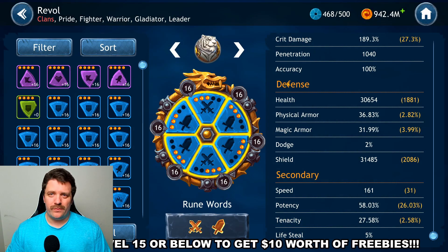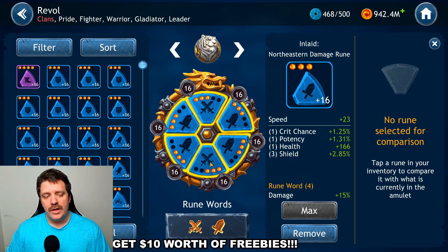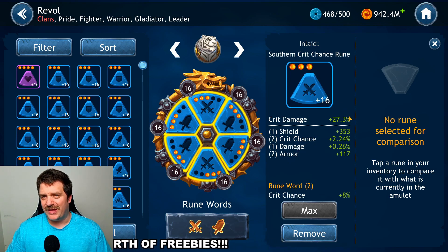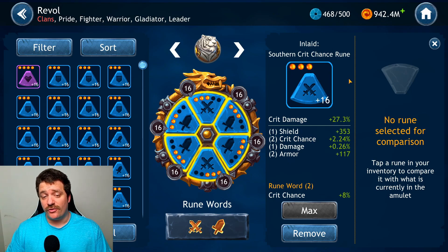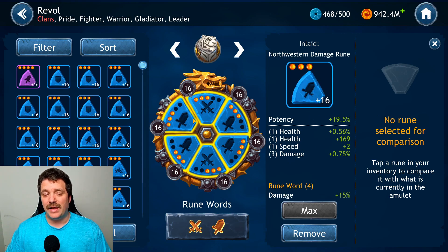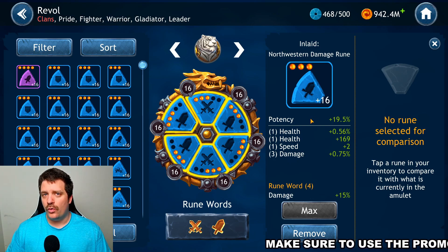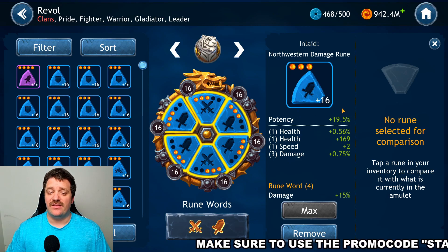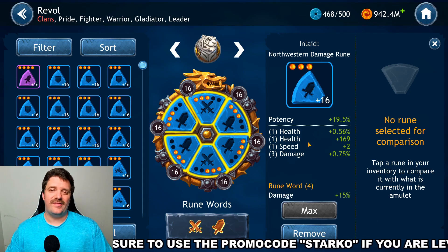For primary stats: the northeast slot should be Speed — the most important primary. The south slot should be Critical Damage, since we're stacking critical chance and want to amplify those crits. The northwest slot should be Potency so that bleeds actually apply. Alternatively, if you don't care about bleed application and just want raw damage, you can swap Potency for a Damage rune on the northwest — that's a totally viable option.